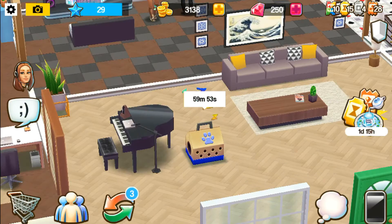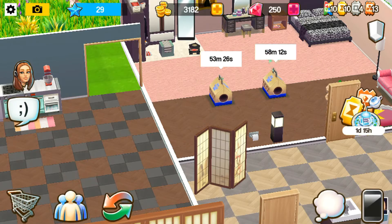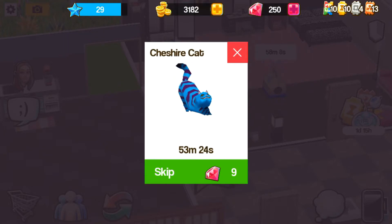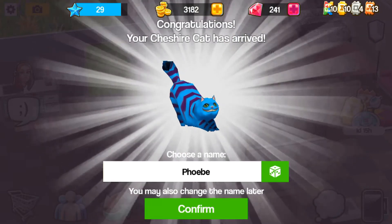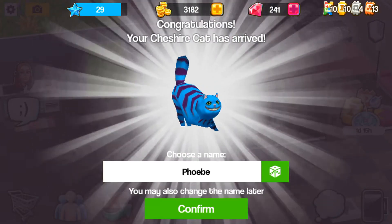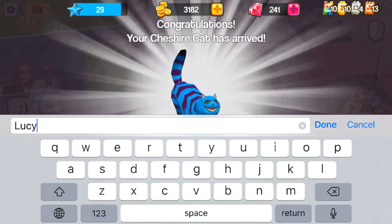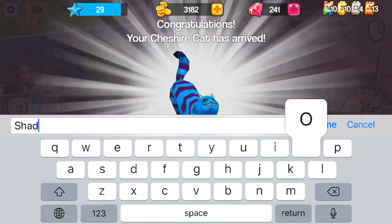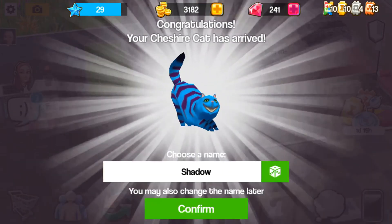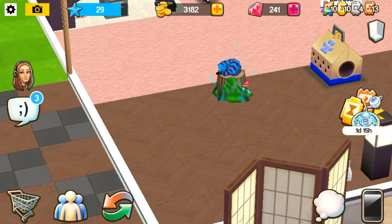Now my cat is home. I am going to speed up this process on this Cheshire cat. Open the box and choose a name — you may also change the name later. I am gonna name the cat Shadow. Shadow it is.